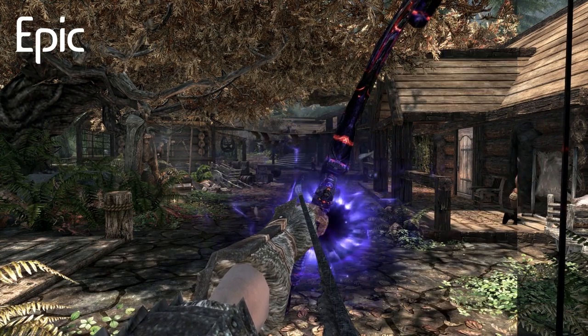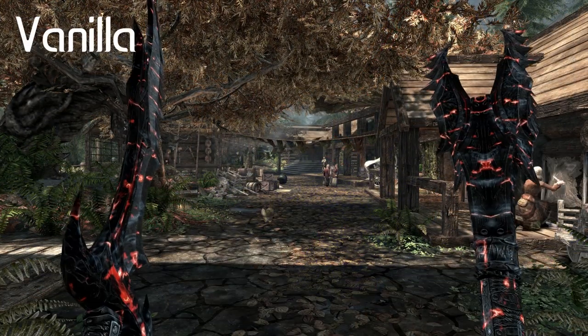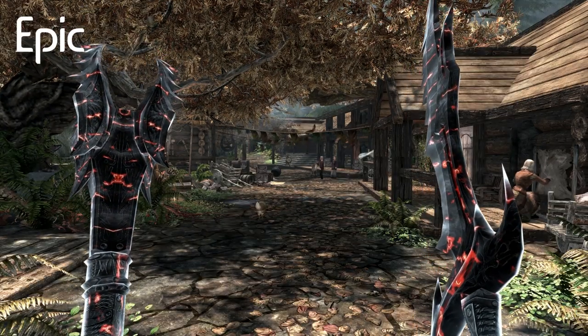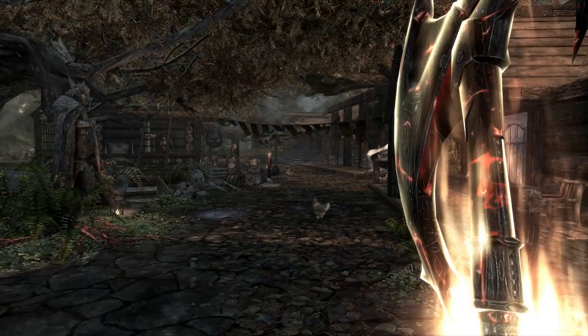This mod overhauls the enchantment visual effects by greatly exaggerating them, making your enchanted weapons look like they actually are enchanted rather than showing the very basic glow of the vanilla effects. This is one of my favourite mods for Skyrim and I'm so glad it exists.